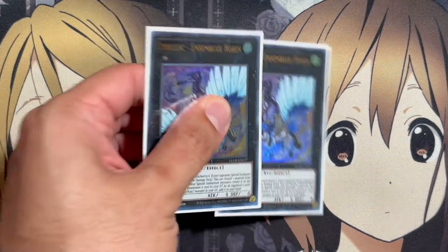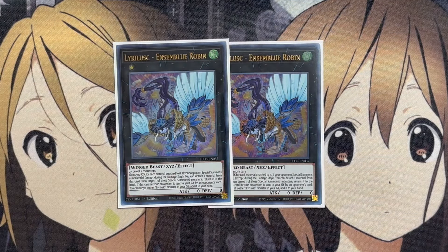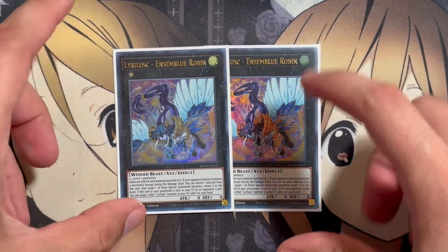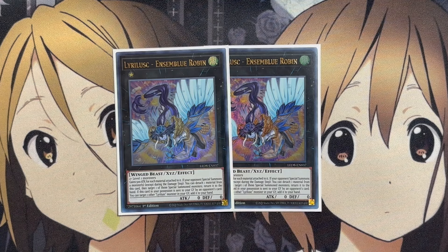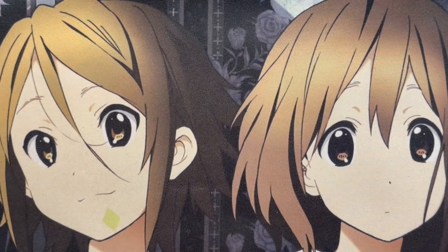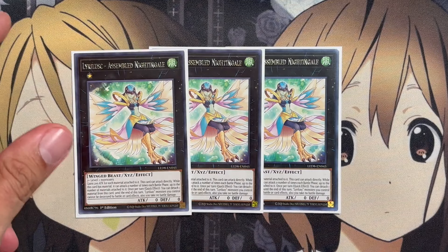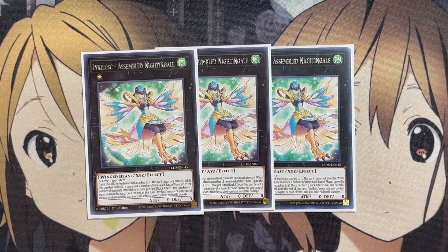Now for the extra deck. Two copies of Lira Lusk Ensembleu Robin: gains 500 attack for each material attached. If your opponent would special summon a monster outside the damage step, detach one material to target and return one of those monsters to the hand. If this card in your possession is sent to the graveyard by an opponent's card effect, target one other Lira Lusk monster in your graveyard and add it to your hand. The more Xyz materials attached, the higher its attack becomes. We also run three copies of Lira Lusk Assembled Nightingale, needing two or more materials.